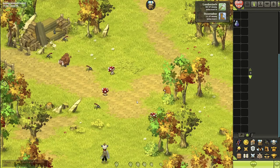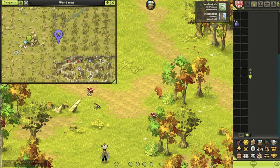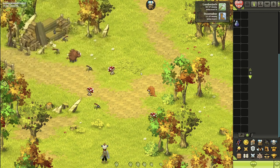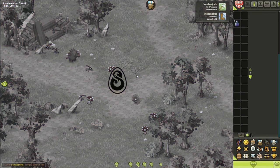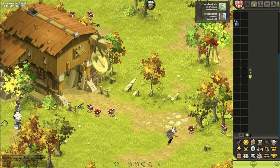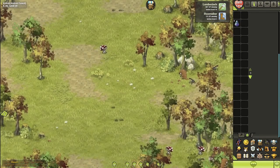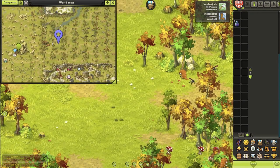We are in the next spot — Astro Forest, right outside Astro. This is a very, very good spot to hunt wood. There are a lot of chestnuts and ash over here, and I believe I've seen oak here as well, though I'm not 100% sure.